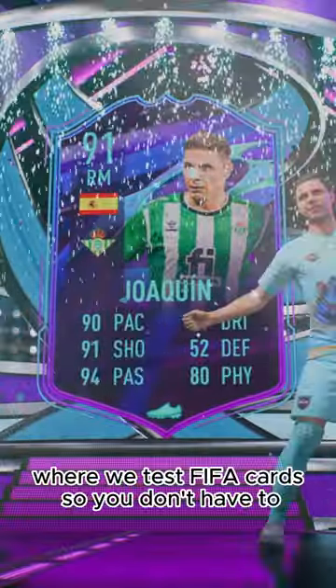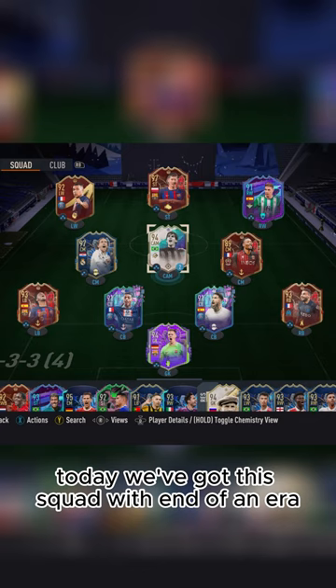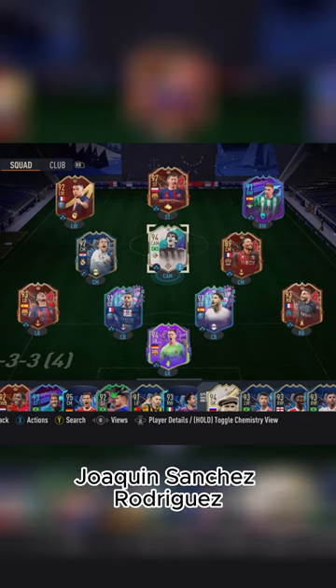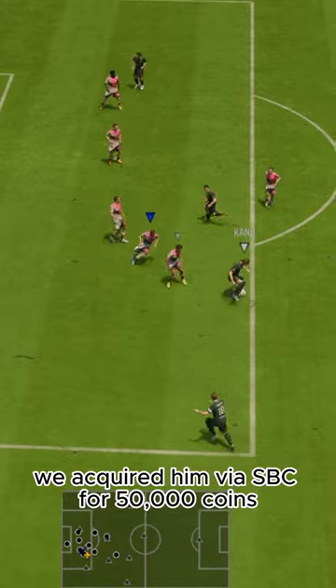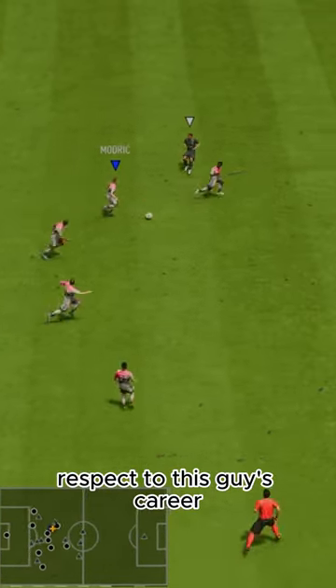Welcome to Baller or Bust, where we test FIFA cards so you don't have to. Today we've got this squad with End-of-an-Era Joaquin Sanchez Rodriguez. We acquired him via SBC for 50,000 coins. Respect to this guy's career — Betis legend.